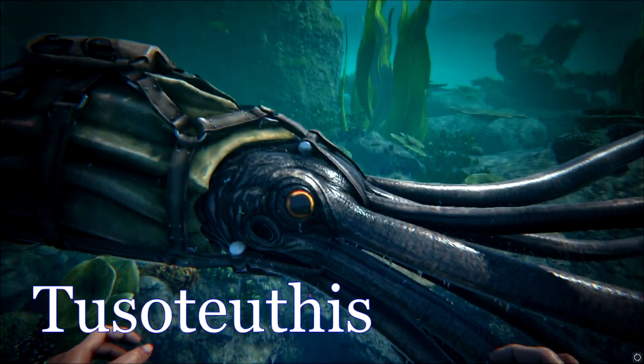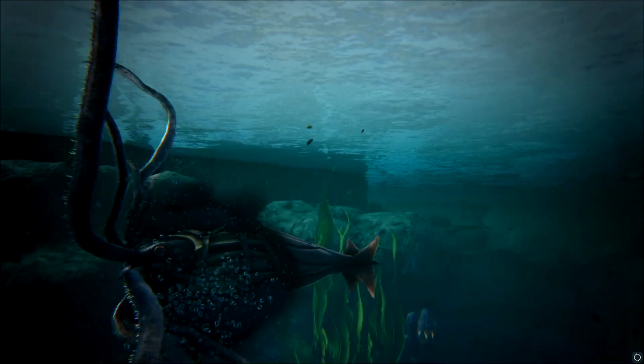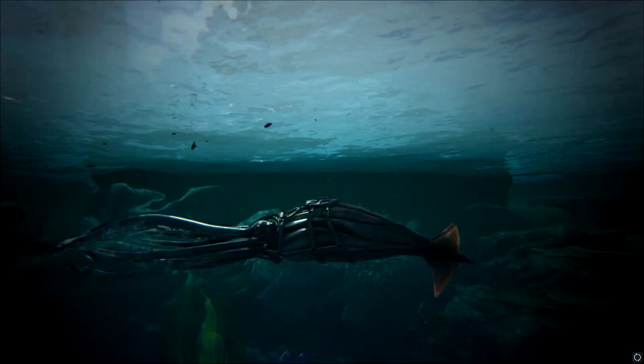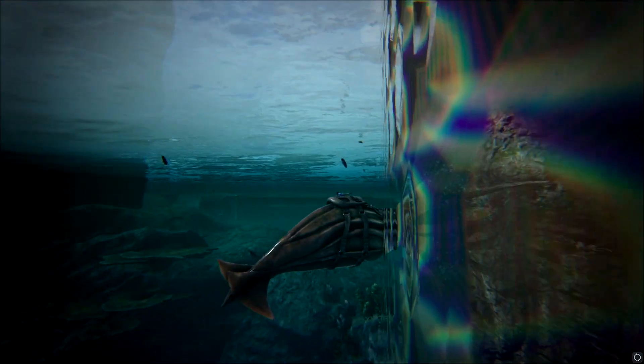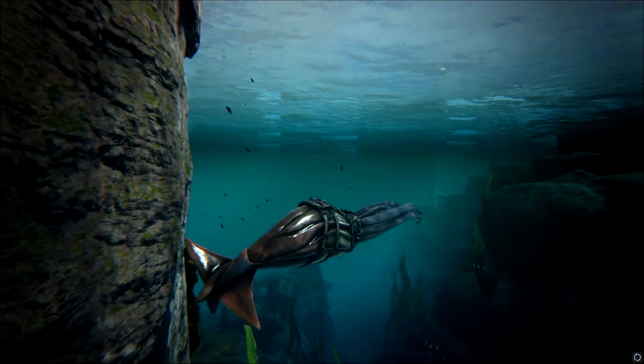The Tusoteuthis. Like the Mosa and Plesio, your giant calamari has been provided the huge water dino buff, which means smaller predators will steer clear of them. But unlike the previously mentioned, these guys have been provided a new ability when you press your C key, which will shove any creature that's attacking its head away in an effort to prevent them from being pinned.